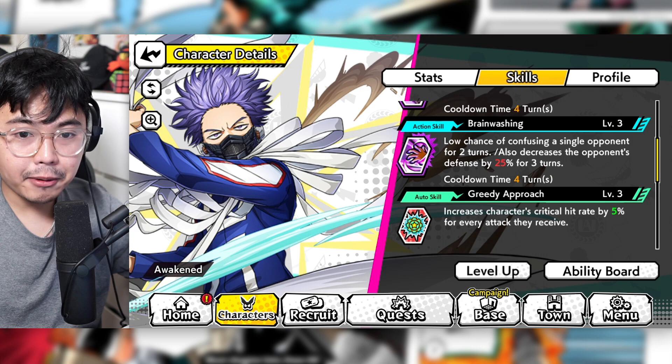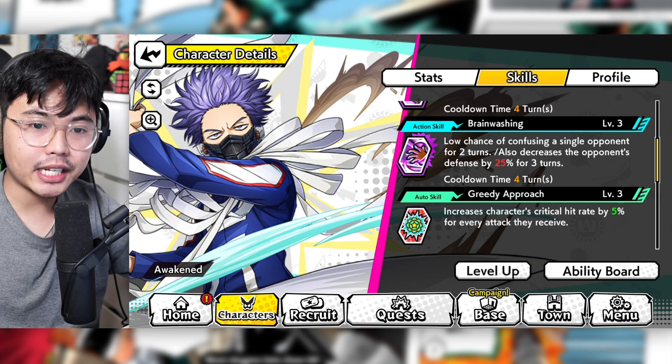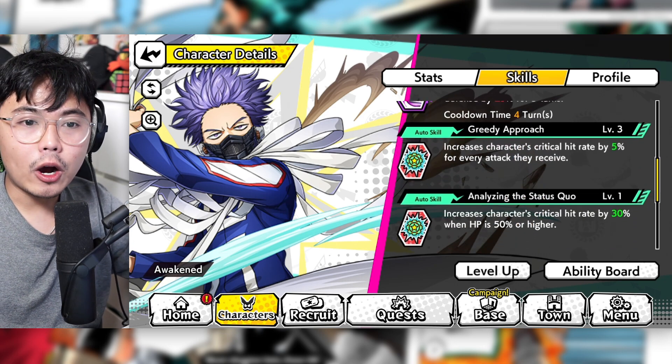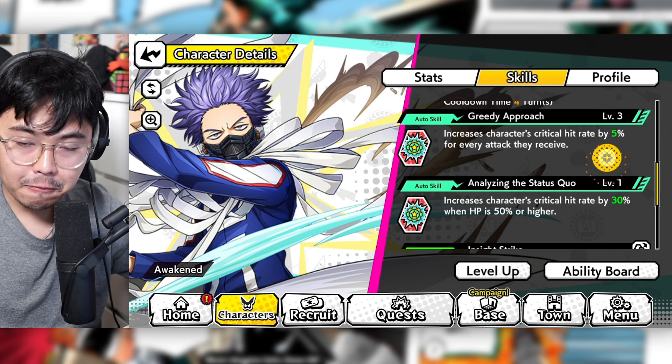Although it doesn't do damage, lowering the enemy's defense by 25% is actually insane and it will allow your other teammates to do extra damage. Auto skill 1 increases critical rate by 5% for every attack received, which is permanent I believe.